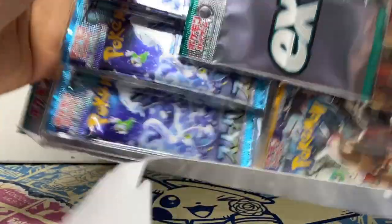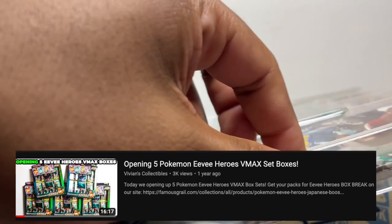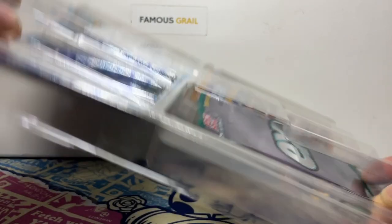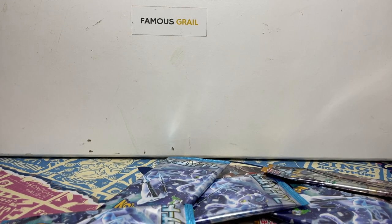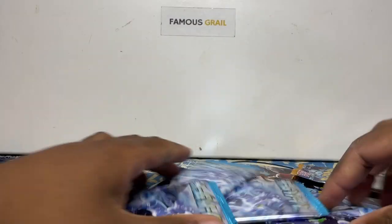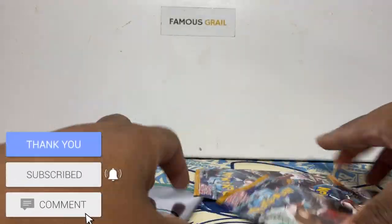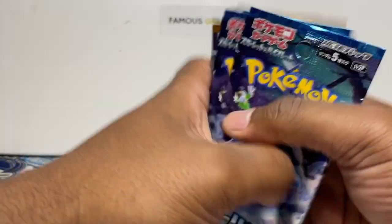Let's open it up and show you what we can get in the promo pack. These remind me of those Eevee Heroes boxes — a similar box format. You just slide them out because they're stuck with tape. There we go — four packs of Snow and four packs of Clay, plus the promo pack last.